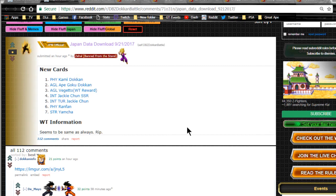We have the new data download available for the JP side of Dragon Ball Z Dokkan Battle, and we have a couple new cards available for the world tournament. Let's talk about the cards. First off, we have new physical Kami and Great Ape Goku — the agility one — with a Dokkan Awakening, which is awesome. We also have an agility Vegeta world tournament reward, which is pretty cool.